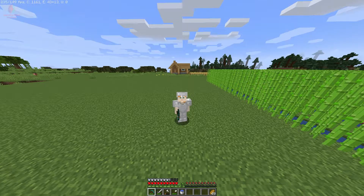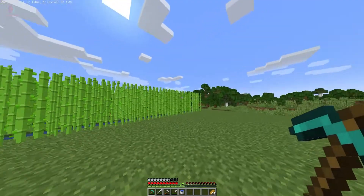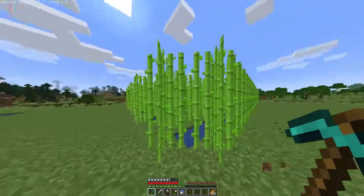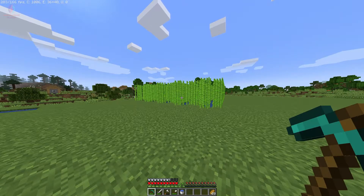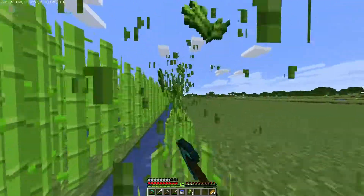Lightning Gamer presents a brand new gameplay episode of Minecraft. In our last episode we built our first sugarcane farm, which you can see on the left side. It's fully grown, so I will cut the sugarcane and make papers from it. Today in this video we will trade papers with our villagers. First of all, let me cut all the sugarcane available in this farmland.